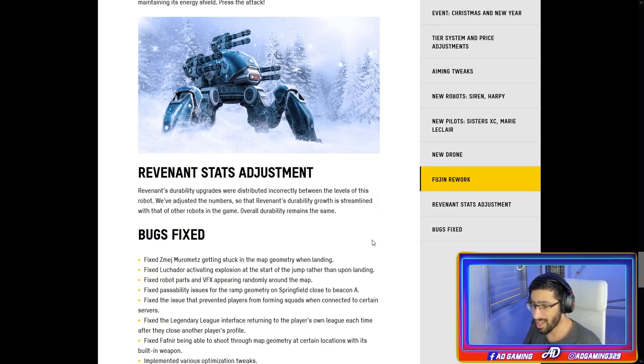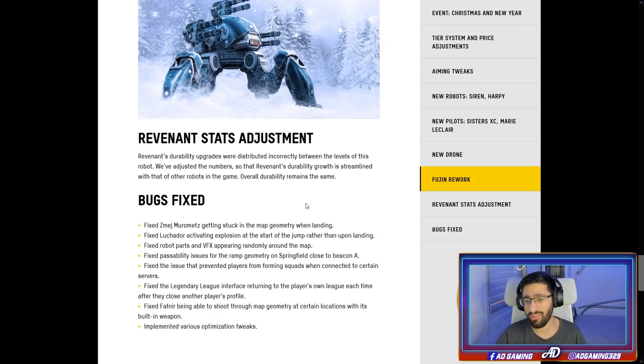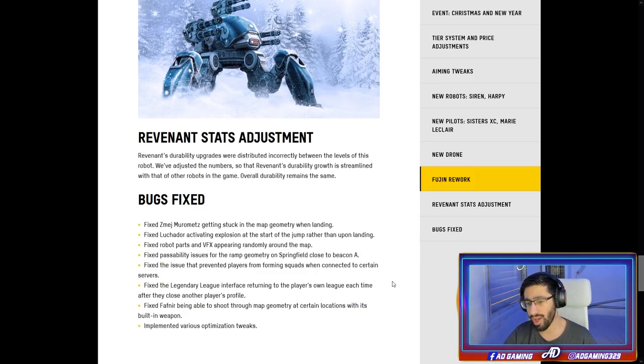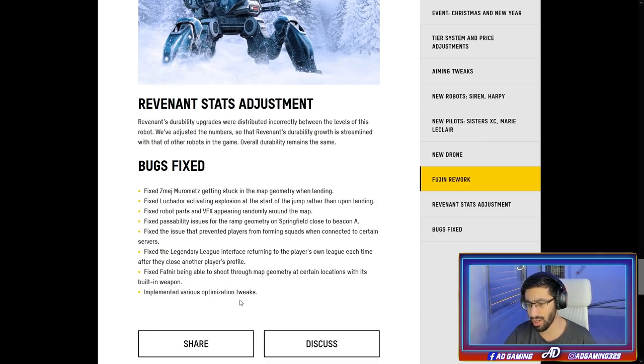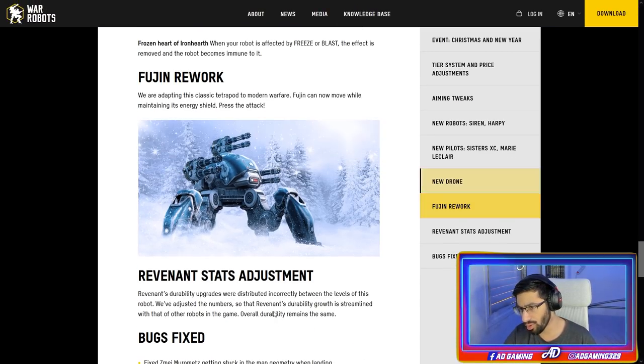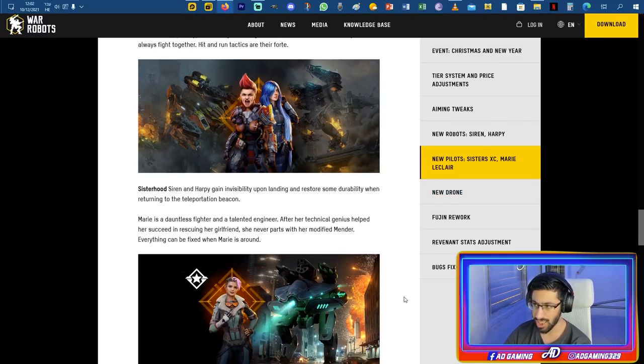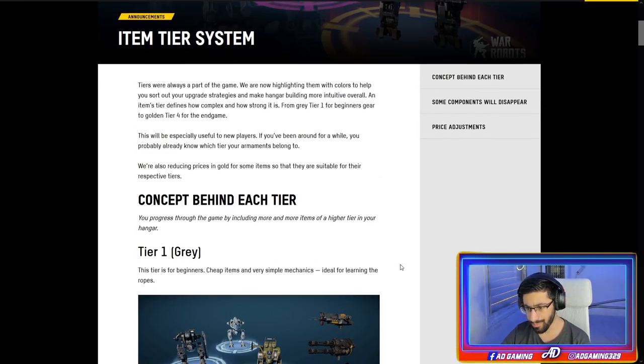Bug fixes: the Morstem's back activation now triggers an explosion at the start of the jump rather than upon landing. The Lucha also had a bug fixed. You can see the amount of bugs we had before this update released. I'd like to check out the tier system visually now.